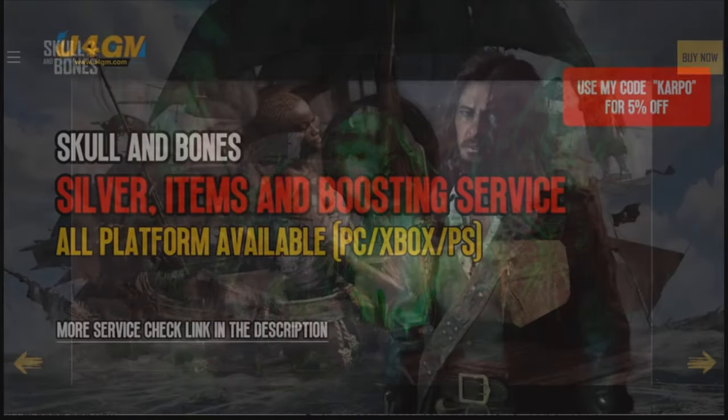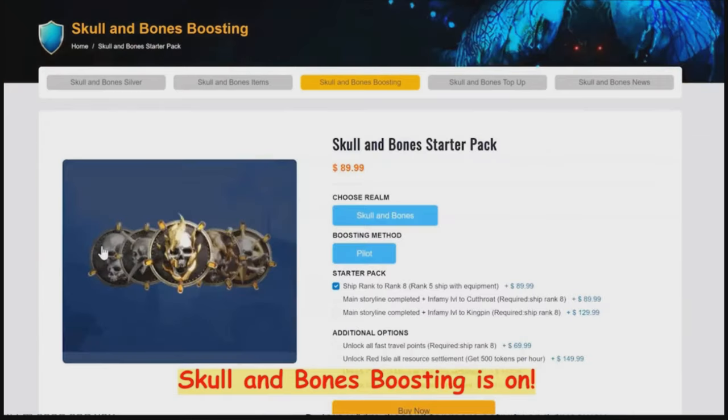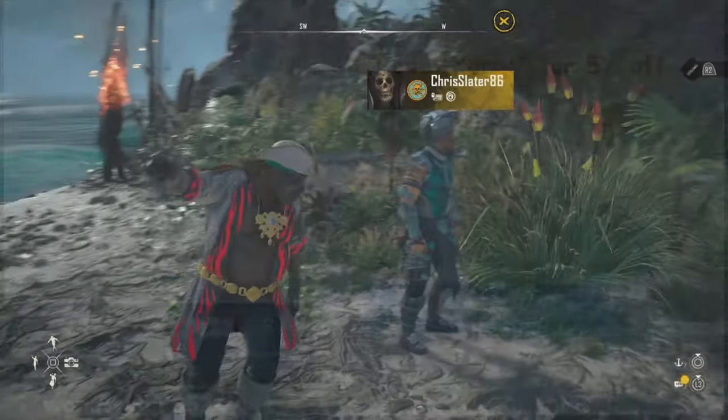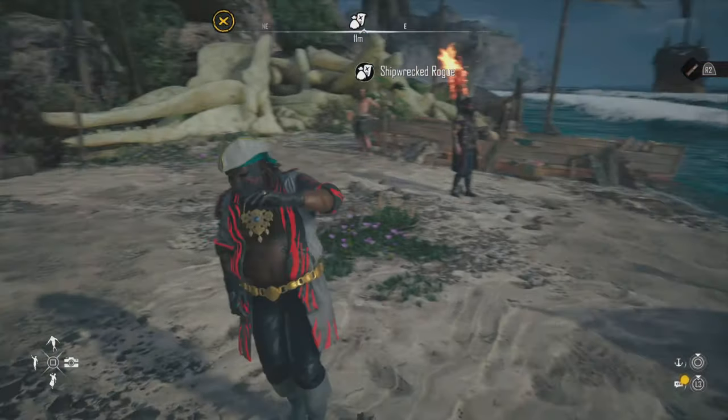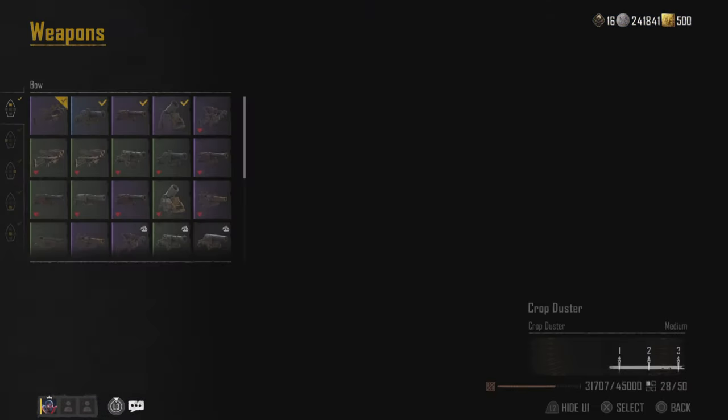Before we get started — if you're looking for cheap silver items and more for Skull and Bones, head over to u4gm.com and use the code 'cardboard' to get five percent off. Thanks to our sponsors today. Now, back to the build.